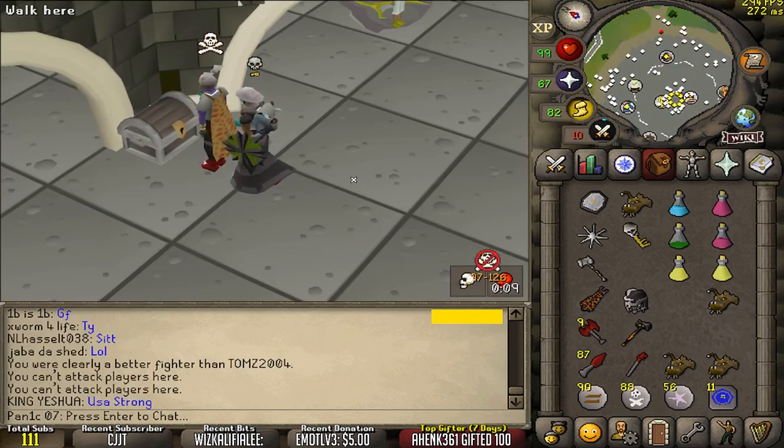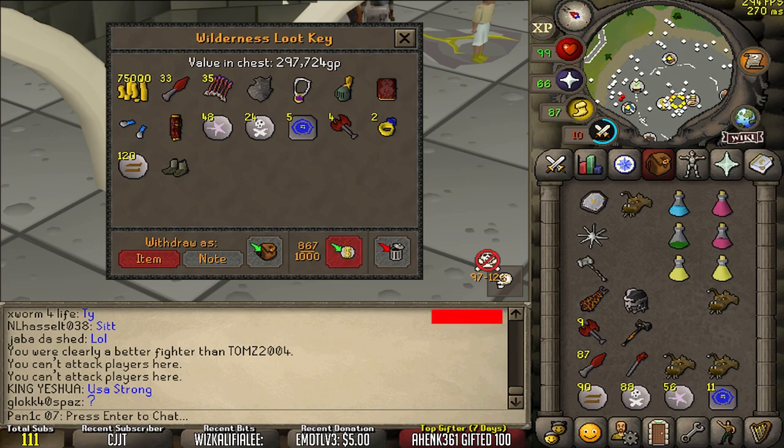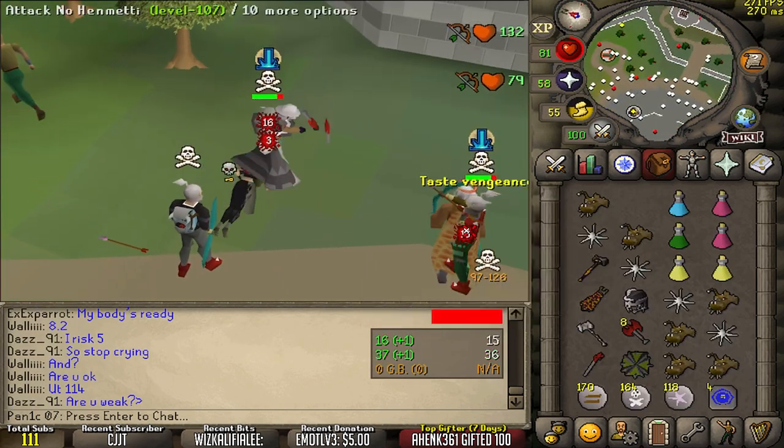What the fuck just happened? Interesting - anyway, loot is 300k, not bad. Pretty sure that guy's anti-rushing. I have no idea what his gear is. Oh, this guy's in dragon - I'll fight him. Good luck.